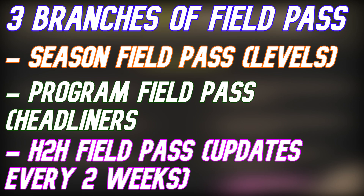The third branch — the one I'm most excited about — is the Head-to-Head Field Pass. It updates every two weeks with around five player rewards. Think objectives like getting 50 wins or 5,000 passing yards to earn players. This is similar to the seasonal skill rating system in MLB The Show, but refreshing every two weeks. It's going to make head-to-head much more appealing after the first month, and it's replacing MUT Master for Madden 23.